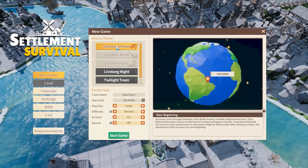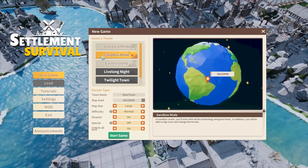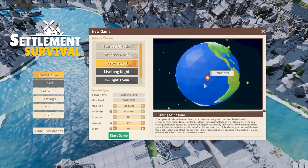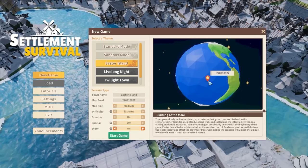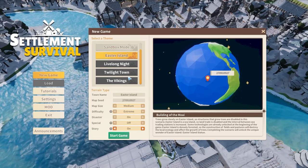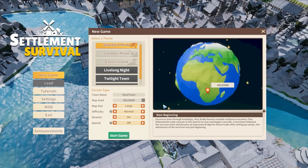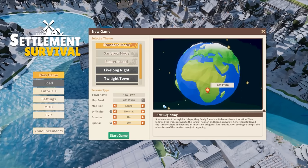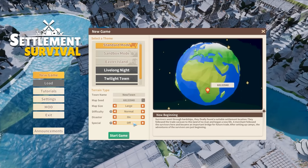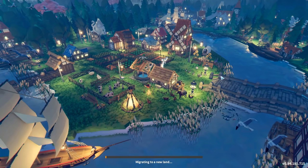We're going to be playing with Standard Mode, of course. There is also Sandbox Mode, where all technology is automatically researched, and Easter Island, which is a challenging scenario where wood grows extremely slowly. Not going to bother with that today. It looks like three new scenarios will be added into the game at some point in the future. But for us, Standard Mode will do fine. We'll play on a large map at a normal difficulty, allow for disasters, and that should be good enough. Let's go ahead and get started.